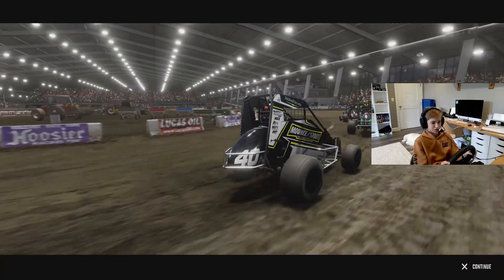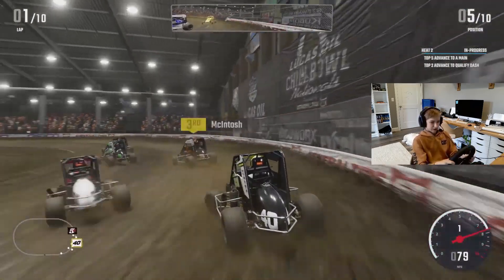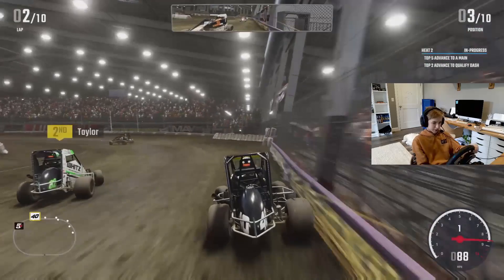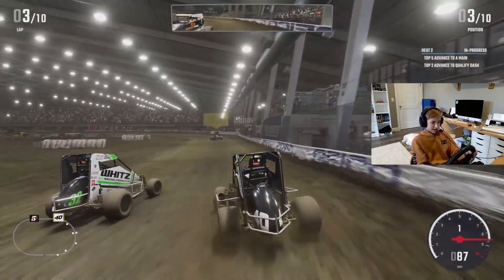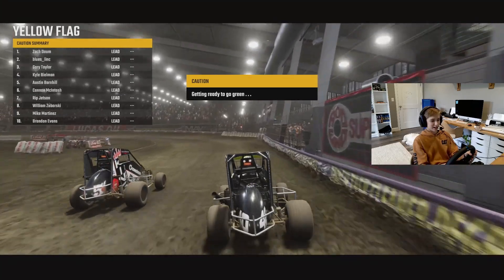Starting P2 on the inside. We're going to have to make up some ground already. Hopefully we can get up to 2nd or 1st. I'm going straight up to the high side. Pick off 4th, pick off 3rd. Tap the wall there. Try and get around this Taylor person to try and get that second spot. Zack Dom is up at the front — he was last episode's winner — so we're up to 2nd. Oh my goodness! Holy crap! I saw like maybe a second or two of that — someone got upside down big time behind me.